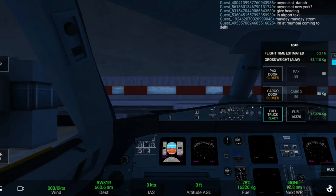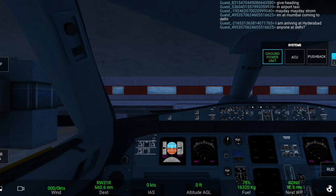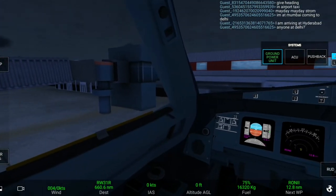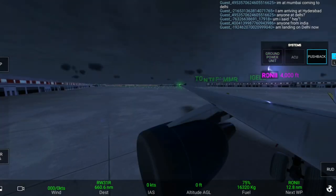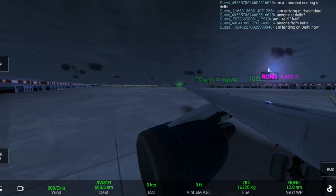Now I have done the pre-departure procedures, and I have closed all the doors and the ground power unit. Now we can start the pushback — so we are being pushed back.